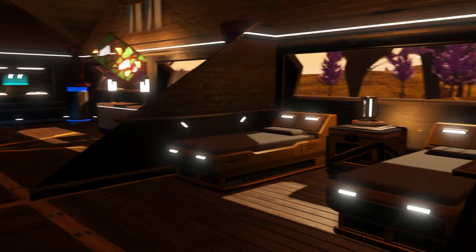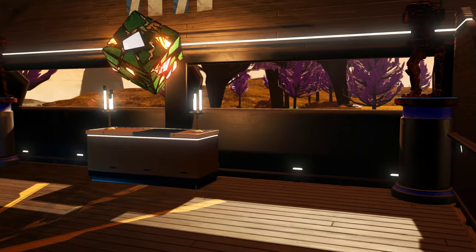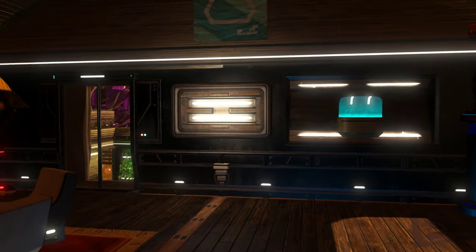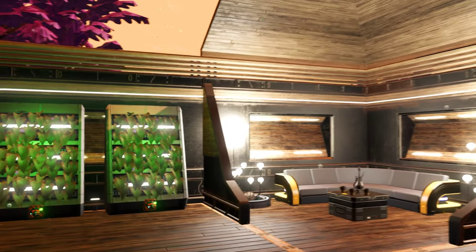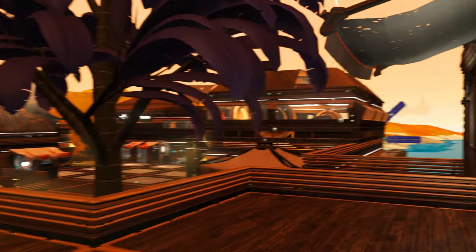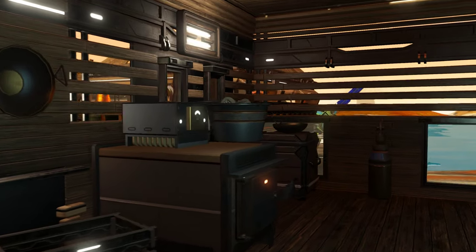A lot of people complain about how dark everything is and how little light any of the lamps provide. I actually think it's cozy — I personally hate bright LED lights, horrible invention for homes, you go blind if you look at them directly. Now this is the canteen. I'm not sure if the counter parts are supposed to snap together — they don't, and I wish they did.